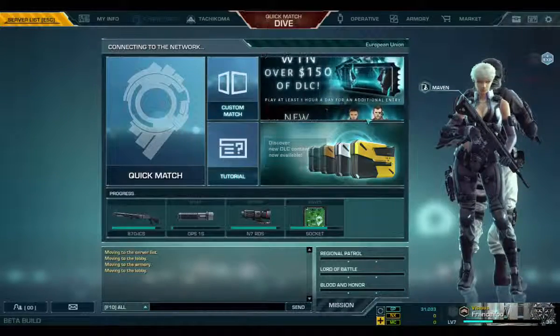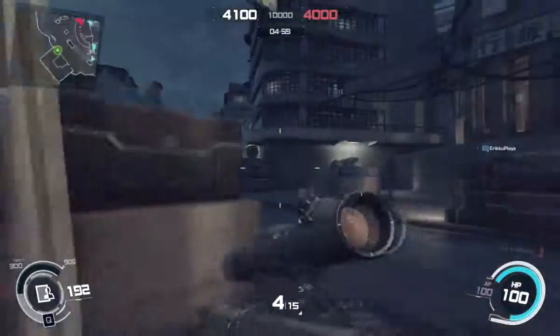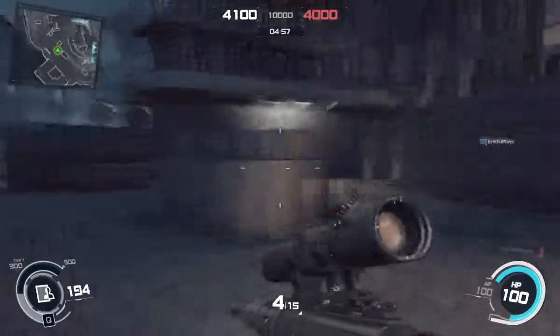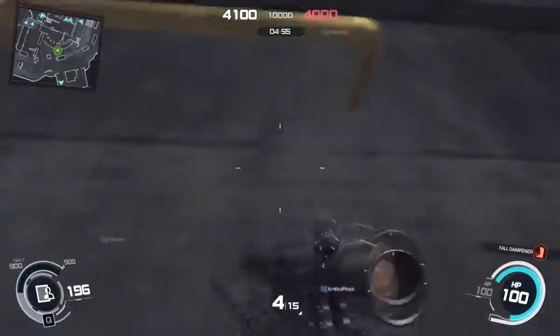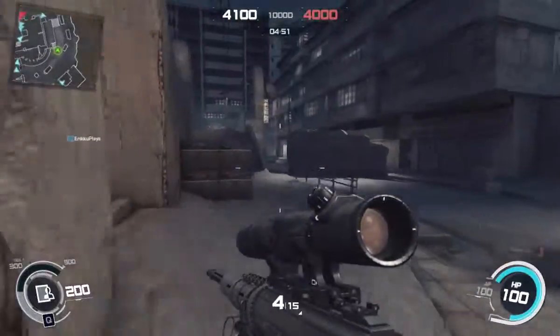Hey everybody, welcome back to Ghost in the Shell. So the other day I bought this MM200. You know what they need? They need to make this sniper stronger. If I have to say anything, it seems to be willy-nilly killing them sometimes and then other times not killing them, even if I strike them in the upper body.